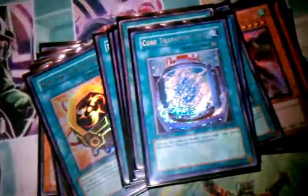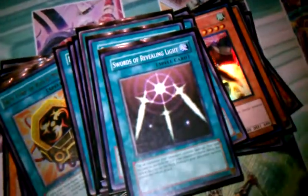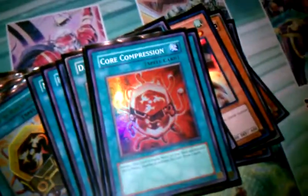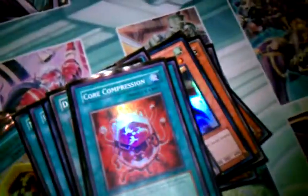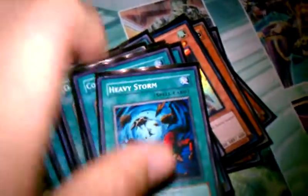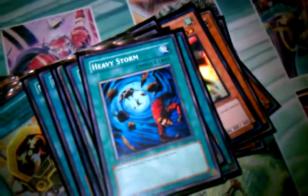It helps get Iron Cores — if you don't have one, just activate that. It's even better than Disposal. One Sword of Revealing Light, because sometimes you need it with this deck. Core Compression is pretty much like the Lord of Darkness for the deck — you UV Iron Core, discard, and get Koa'ki Meiru monsters and utility cards. Heavy Storm, because it's a must-have now.